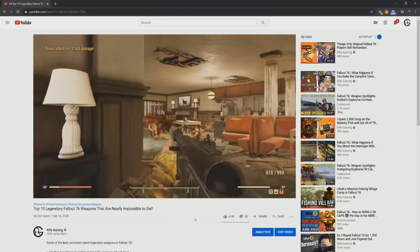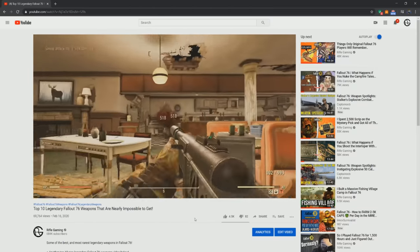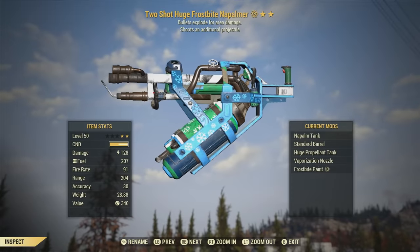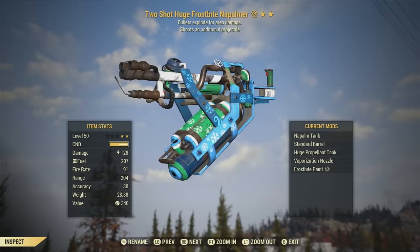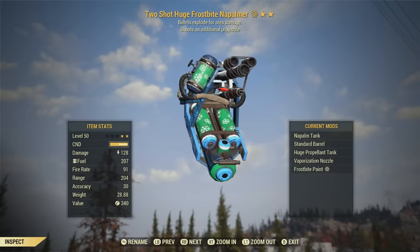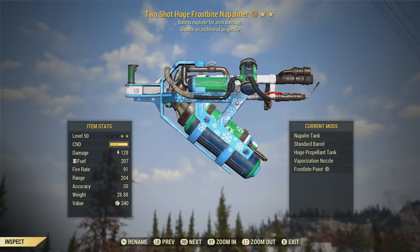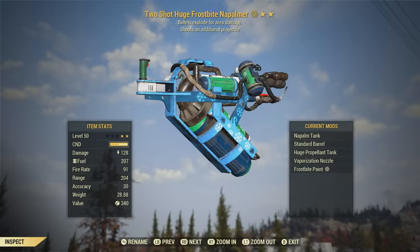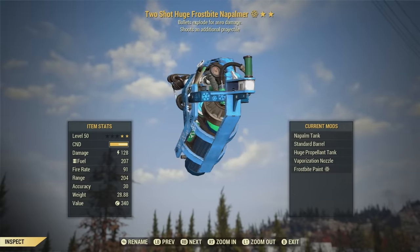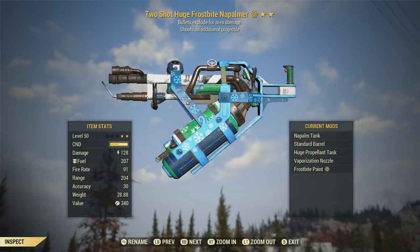The only way you can get these weapons I'm showcasing is by trading with other players who managed to keep them after Bethesda removed these effects from Fallout 76. These are otherwise known as legacy weapons. For example, this explosive flamer is considered a legacy weapon because it's technically an energy weapon, and energy weapons are not supposed to have the explosive perk. This is just a small sample — I'm covering a more rare flamer further in this video.